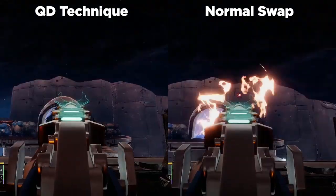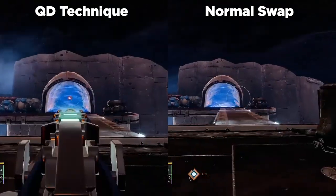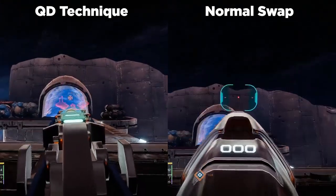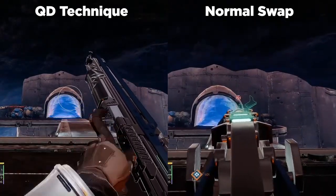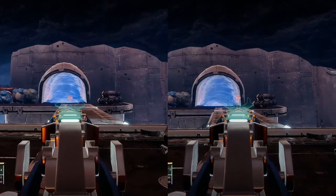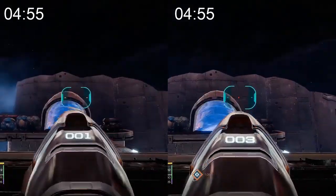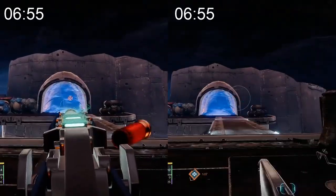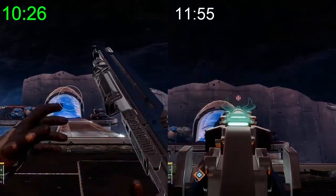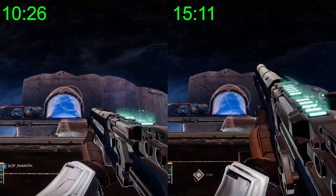Now that you have a solid understanding of what quickdraw glitching actually is, as well as the ability to execute it, I want to put a side-by-side comparison on screen showing just how much more ammo you can burn through on a boss when you're quickdraw glitching versus when you're not. Both POVs start with the exact same amount of shotgun ammo in both shotguns. The left POV is leveraging the quickdraw technique, while the right one is using standard swaps — and you'll notice the left POV finishes five full seconds ahead of the right POV.